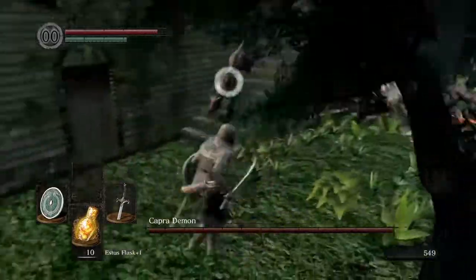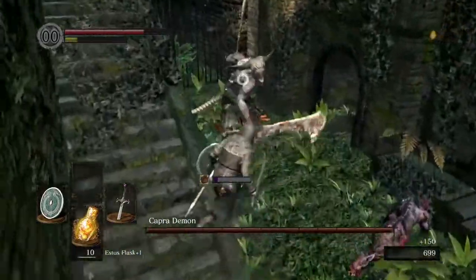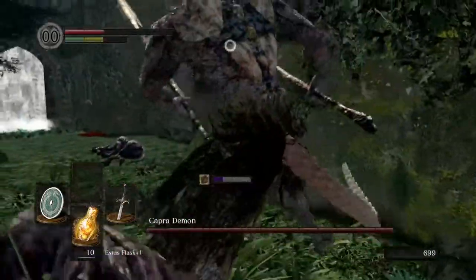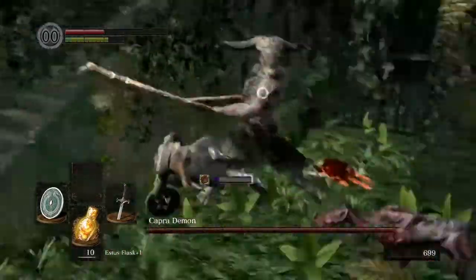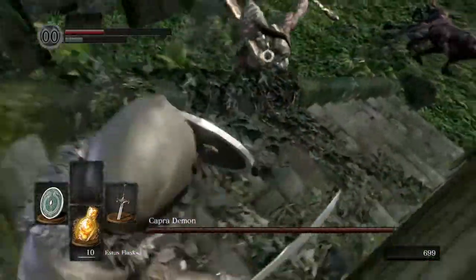So my strategy is: climb up to the top, run onto the ledge, and see if you can get them all to follow you up there. When they've followed you, you can drop off and try to separate them out.